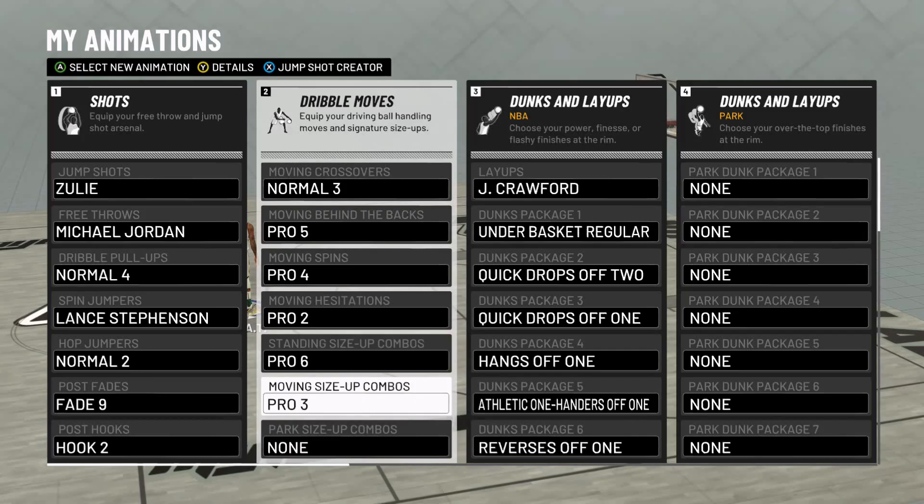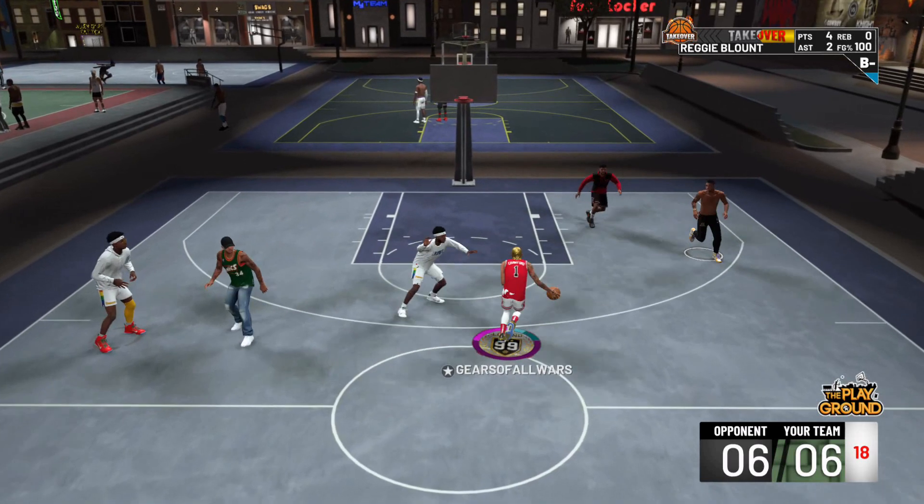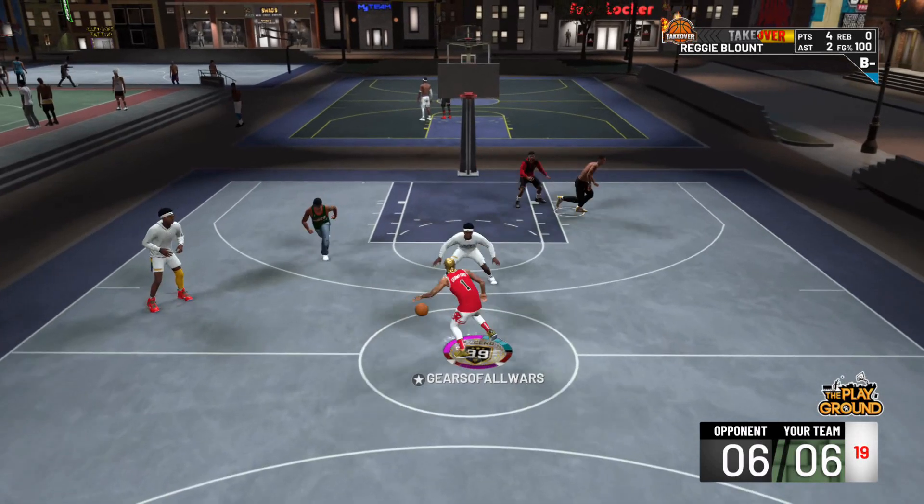Moving Size Up Pro 3 — between the legs, glitchy kind of move. It lets you explode from any position after you flick up on the right stick while moving.